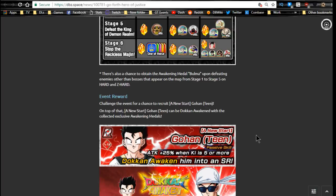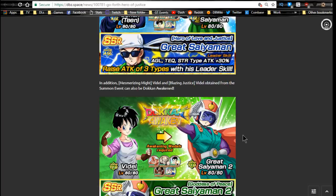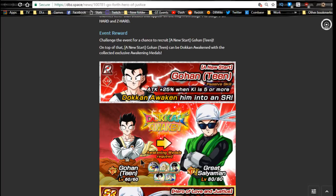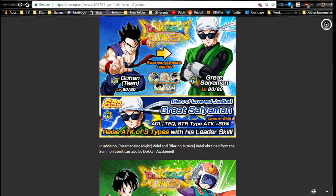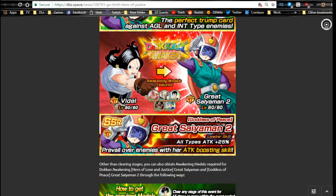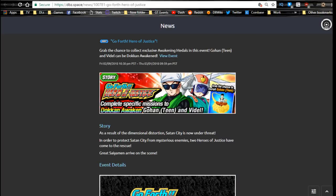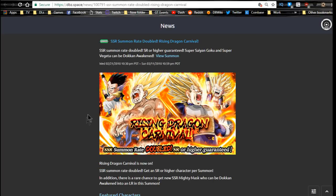You get a Dragon Stone per stage if you haven't already done so. This Gohan Dokkan Awakens into Great Saiyaman; a summonable Gohan SR also Dokkan Awakens into Great Saiyaman; the Tech Videl Dokkan Awakens into Great Saiyaman too; and the Strength Videl with the big fist also Dokkan Awakens into Great Saiyaman. Outside of that, this event is kind of old school and doesn't really matter anymore.